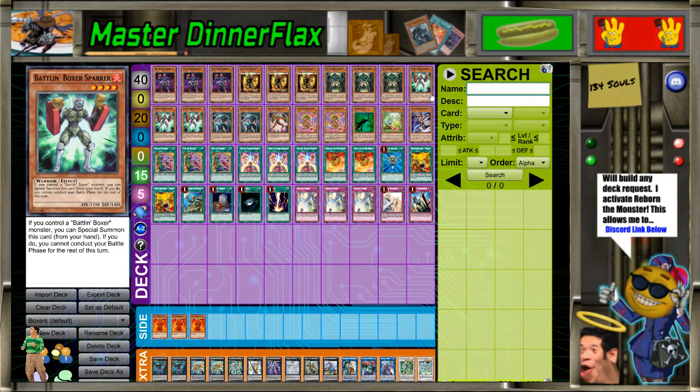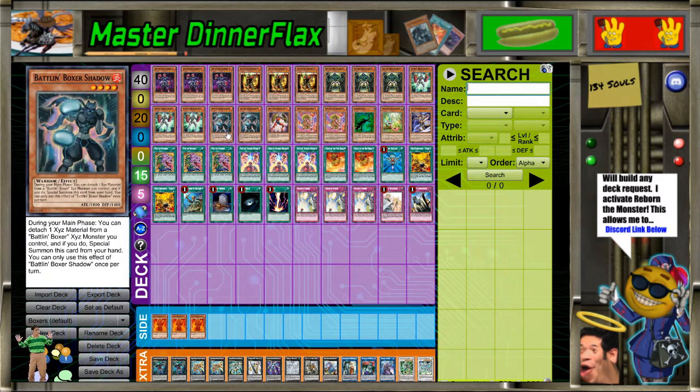Then we got three Sparer, which is really hard to say. He's just like a Hat Tricker really. It's really weird that it says you cannot conduct your battle phase for the rest of the turn, so if you want to push for damage you can, and then just in main phase two summon them. I always thought that was kind of pointless to even put that on the card, but it is what it is. This one I actually really like a lot — Battlin' Boxer Shadow.